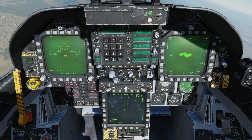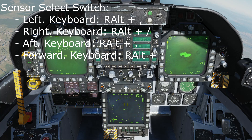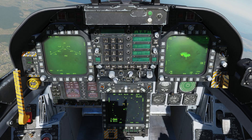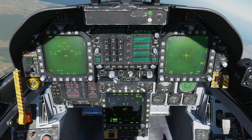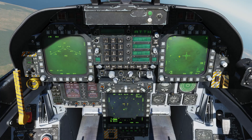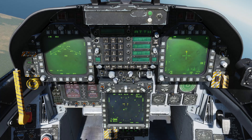If we want to switch between area track and point track, press the sensor select switch in the direction of the TGP screen — in this case it's on the right, so press sensor select right — and it will switch to point track. You can see when we zoom out there's now a box instead of just four lines, which means if this truck starts to move, it will track the truck. To get back to area track, press it one more time and it will go to an INS mode — you can see it says MEM here. One more time after that and it will go to area track, now tracking the ground as opposed to the truck.